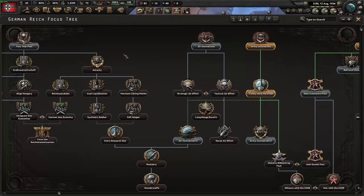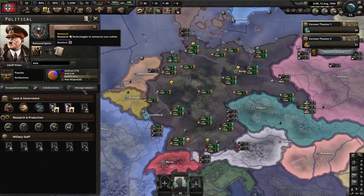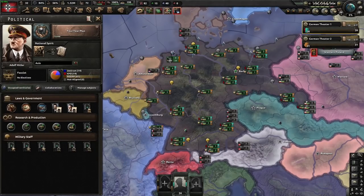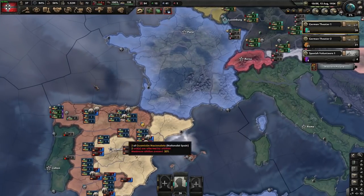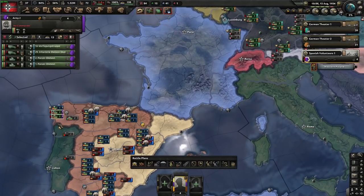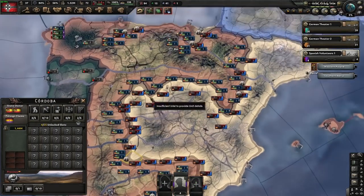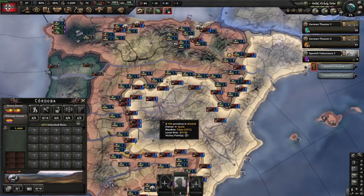We're now at 57, which lines up. This will now be done in 60 days, so we have a little bit of margin of error. Delaying by three days means nothing in the scheme of things. This is going to take a while — just keep fighting wherever you can. Make little encirclements. You're not trying to win quickly; win slowly. It'll benefit you far more in the future.